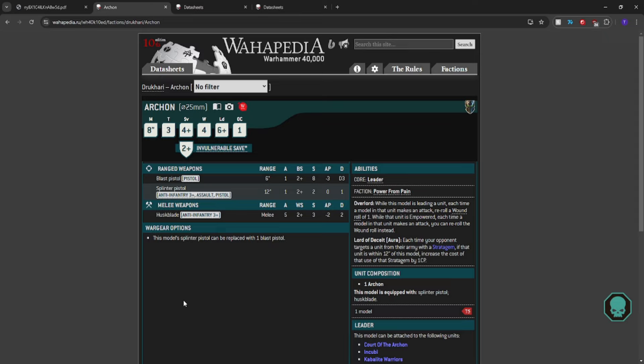Not only did everybody think that with Archons, maybe you have a couple of Vect auras and you increase the CP cost by one in all of those auras — but could they overlap and stack, so that if you had three Archons next to each other and somebody wanted to use a stratagem, it would cost them three CP more? Again, everybody's like, no, you're stupid. Don't try that.